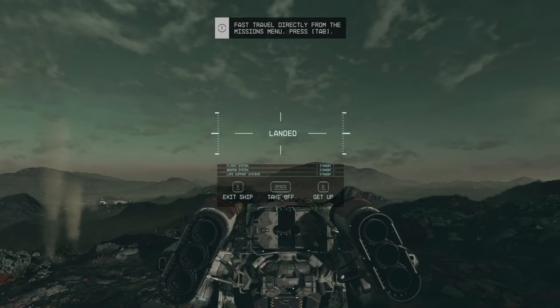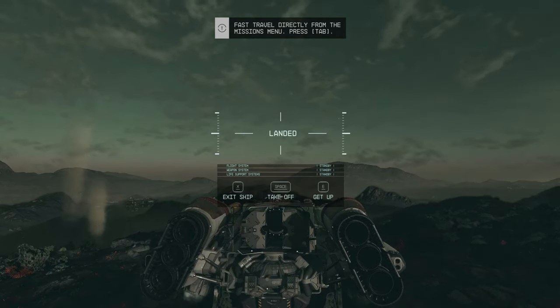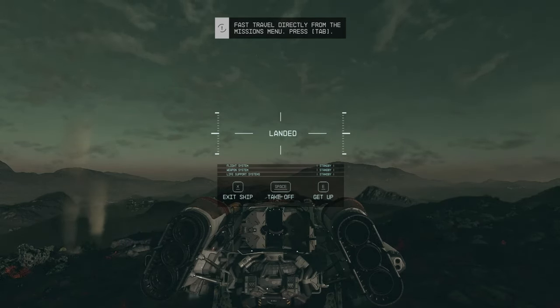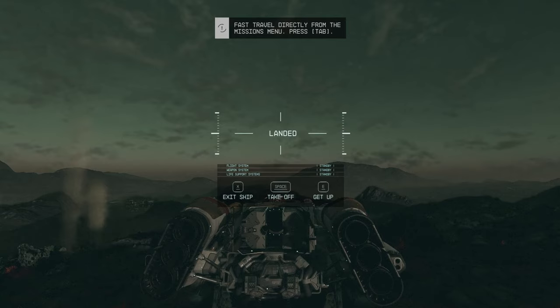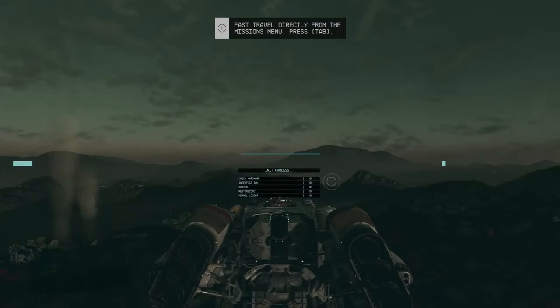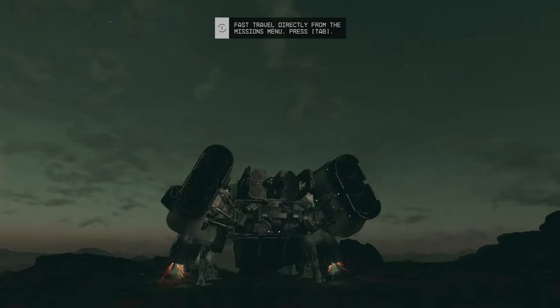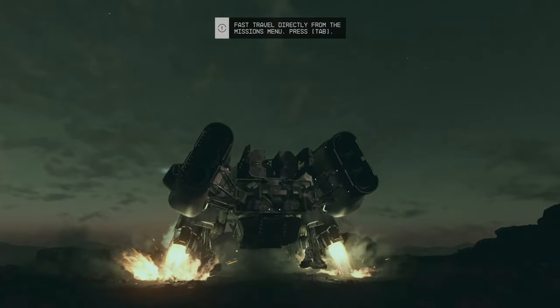Alright guys, I've just finished looting all the stuff in that location. I also figured out, finally, how to actually do the lockpick thing — it's a little bit more complicated than Skyrim's. I'll show you next time there's something to lockpick. I've looted everything, managed my inventory. Now we're back on the ship and about to take off for the next mission. Fast travel directly from the mission menu — press tab.